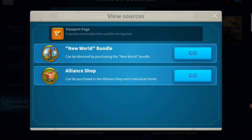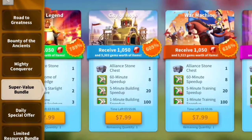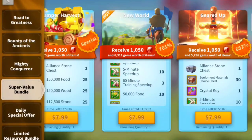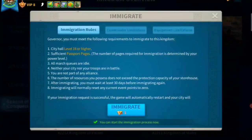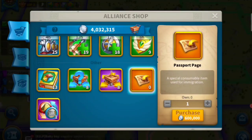Now let's talk about how to get passports. There are a few ways: you can get them from the Alliance shop, or you can get them from bundles. Let's have a look at the bundles. You can buy the New World bundles, but it's quite costly, and the more you spend on this bundle, the more expensive it gets per passport. So that's not really a good way.